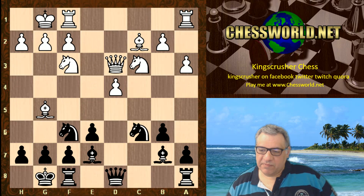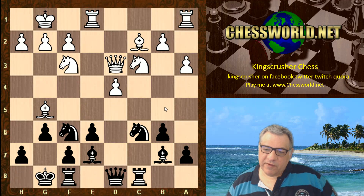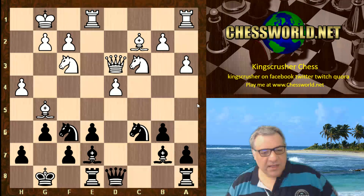h7 mating. So g6, Re1, Re8. Maybe interesting is also Rc8 with ideas of Na5 immediately. But Rc8, h4 - very interesting, and it actually provides support for the g5 square.